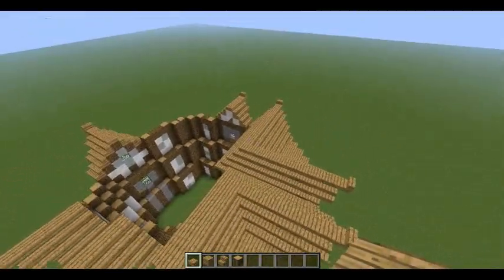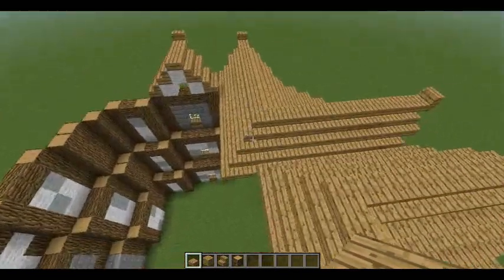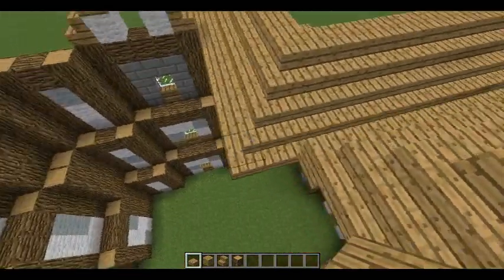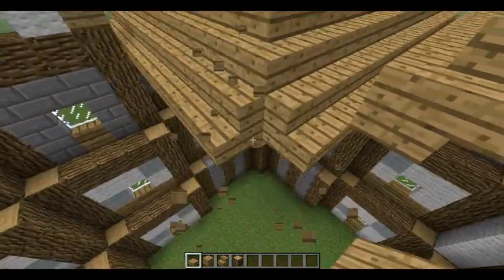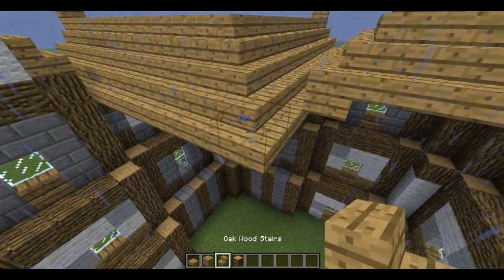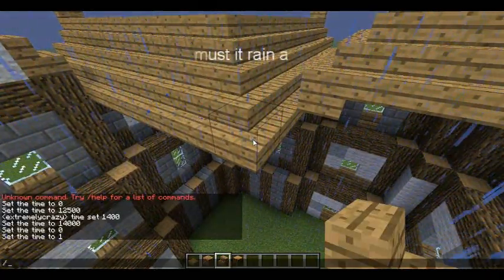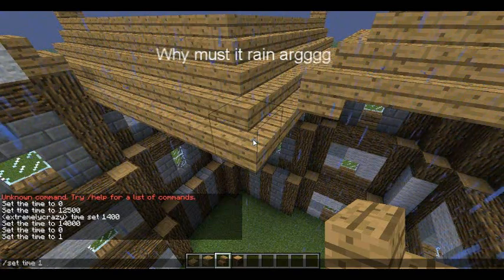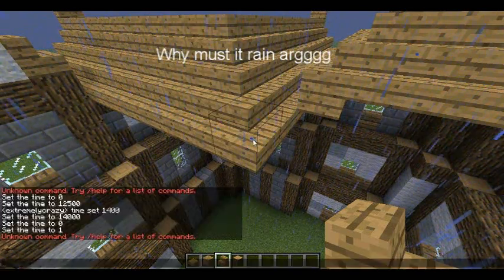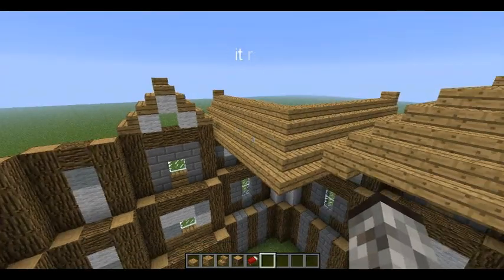So far it should look like this if you guys are following correctly. On the corners, if you got an older version, you just put down a bottom slab like this.